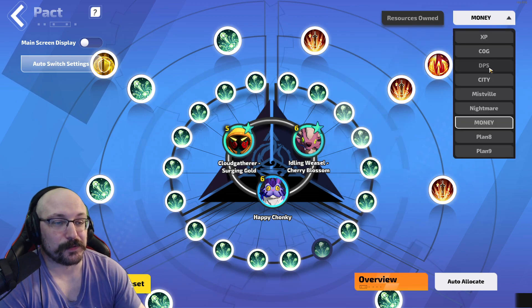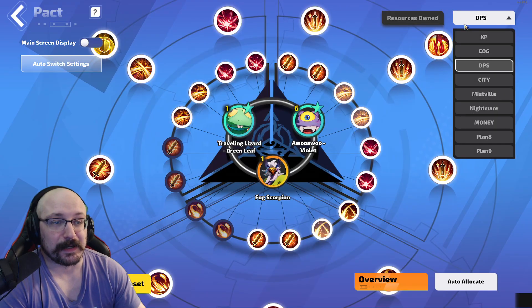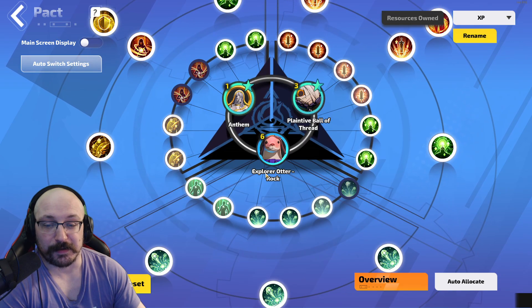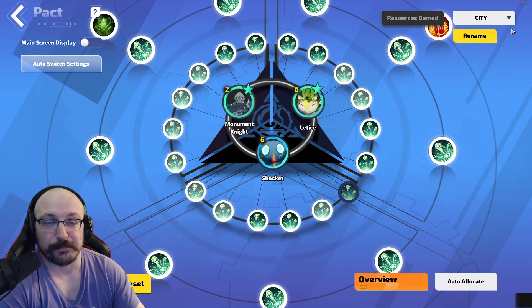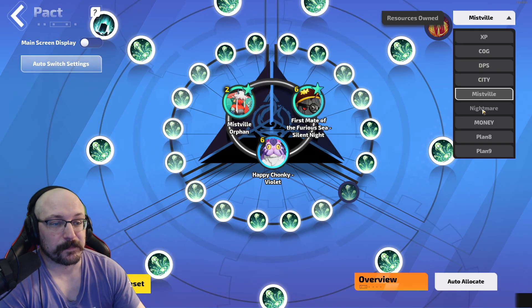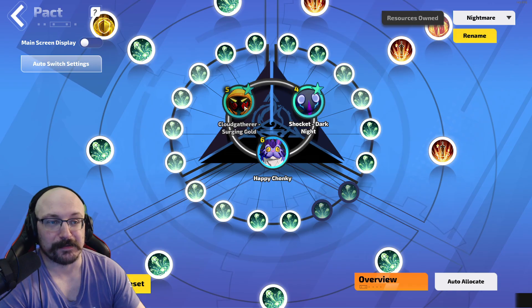For other stuff, real quick: my DPS setup is looking like this for training. For the XP setup I was using Anthem and then the Otter for rock, and then the Plaintiff Ball of Thread. For the city we have the city stuff, for Mistville we have the Mistville stuff, and for nightmare I don't actually have Shepherd — I didn't spend all that much on that particular season.